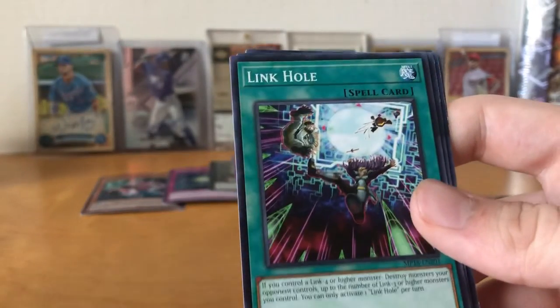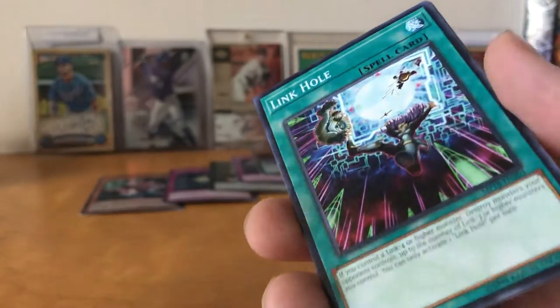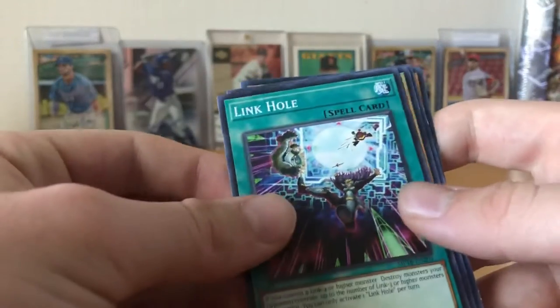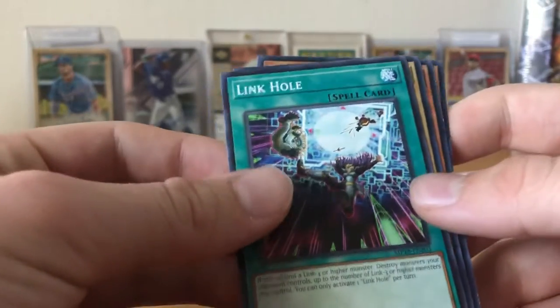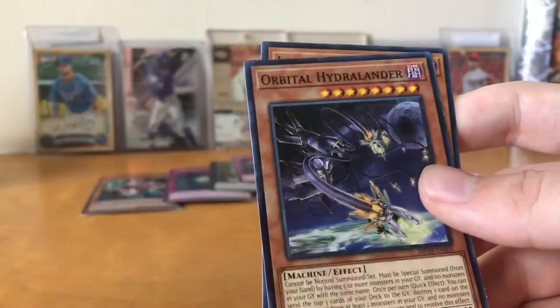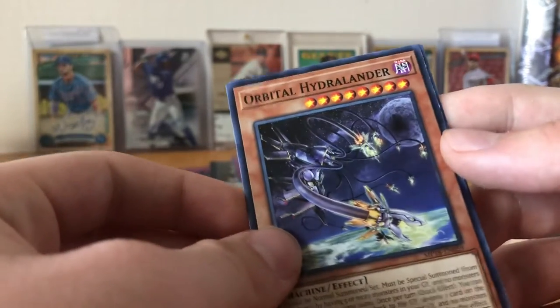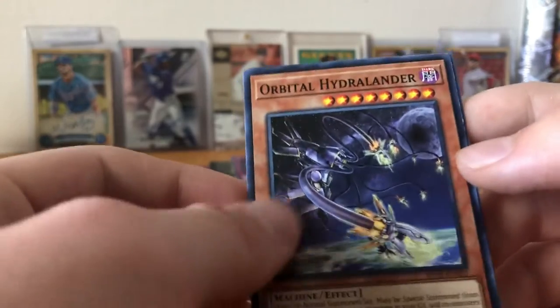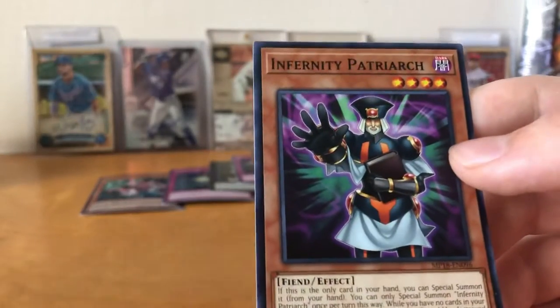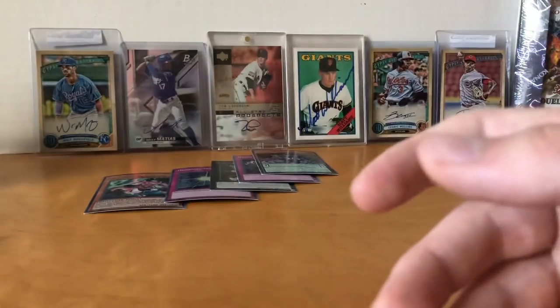Then we have Link Hole. I'm pretty sure this is the stuff they released when we just got our Link Monsters — so it's all the Link hype. Beckoned by the World Chalice — there's our World Chalice card to go with the field spell. Then we have Orbital Hydralander — looks pretty cool. And then Infernity Patriarch — so that's for our Infernities, obviously.